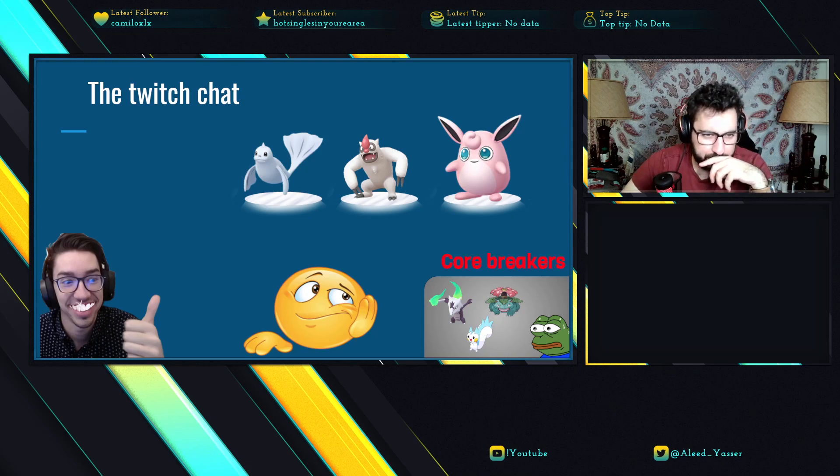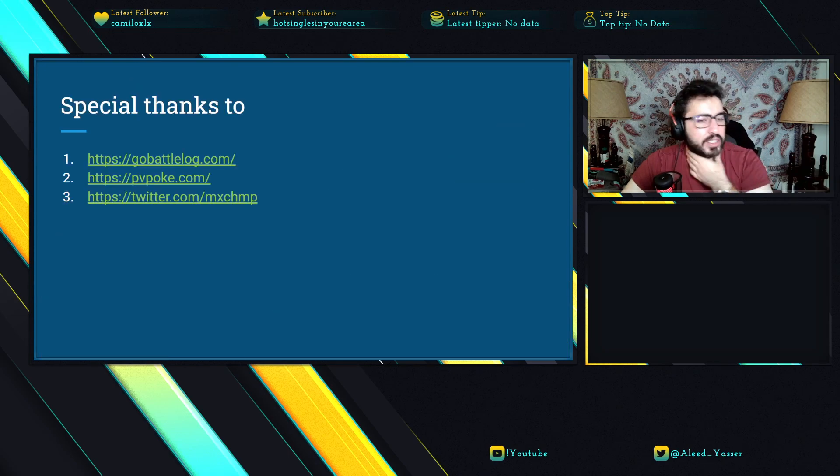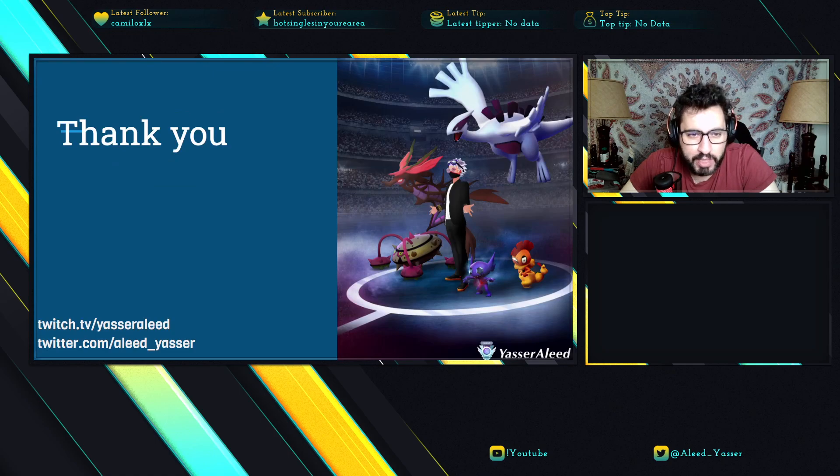Those are the teams I recommend running in Holiday Cup. It's not that much creativity because spice isn't that great — if you want to run spice, pick a spice Pokemon with a decent core and hopefully it works. Special thanks to Gobacktolog for giving me access to the PvPoke team sims for checking core breakers, and to Mish for designing the slides. If you liked the video make sure to leave a like, and leave any questions in the comments below. See you in the next video, peace.